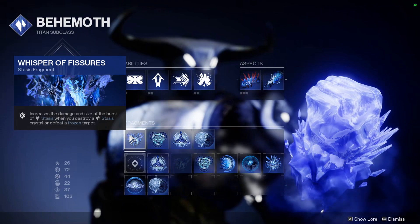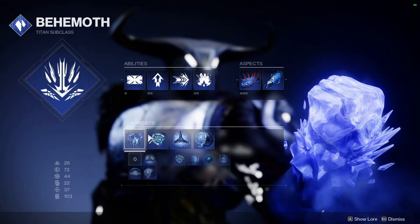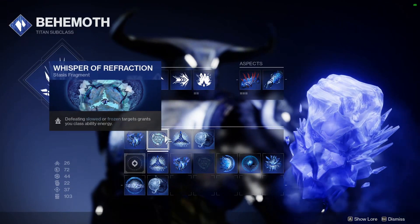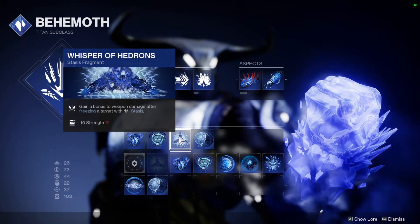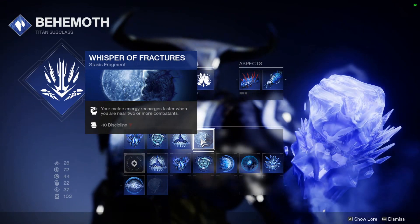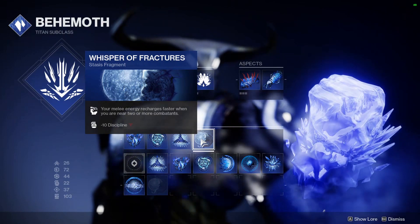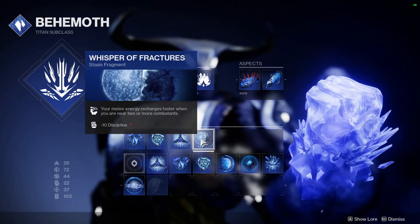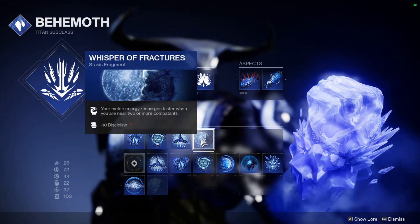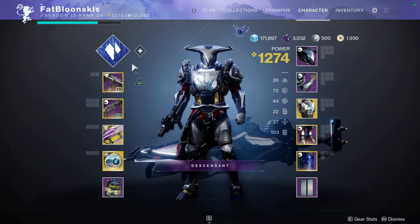For my fragments: Whisper of Fissures — whenever I break a stasis crystal it has a bigger burst and does more damage. Whisper of Refraction — whenever I defeat a slowed or frozen target I get class ability energy back. Whisper of Hijon for the weapon damage buff. And the new stasis fragment Whisper of Fractures — your melee energy recharges faster when you are near two or more combatants. Since I'm going to be close and personal a lot, this pairs nicely with this build.